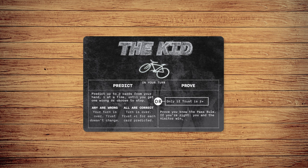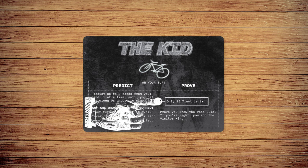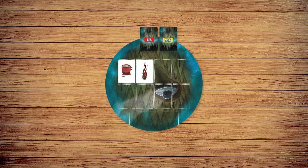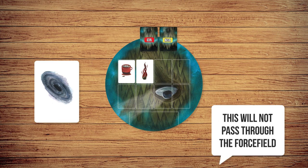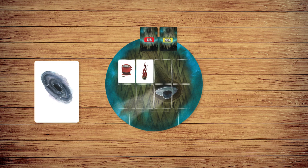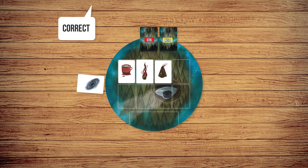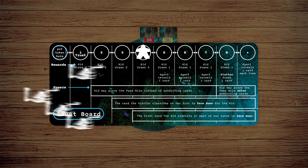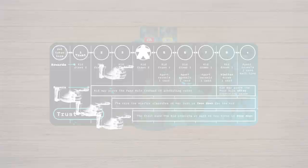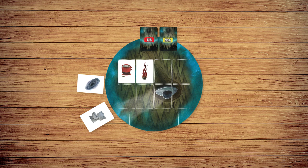Once all the agents have had a turn, it's the kid's turn. On the kid's turn, they may either predict object cards or attempt to prove the pass rule. To predict objects, reveal one card to the group and predict whether you think the object will pass or be repelled. The visitor must now classify your card. If you were correct, you may predict up to two more cards or end your turn. For each card you correctly predicted, gain one trust and any abilities on the trust track. But beware — if you predict incorrectly, your turn is over and you don't gain any trust.